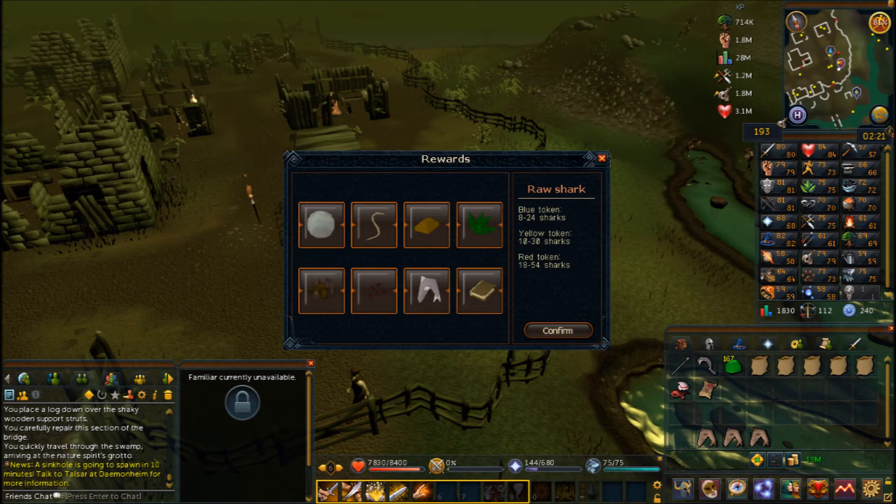Once you get a token from your follower at the end of a trek, click it anywhere to redeem rewards. Options range from pure essence to XP — XP type is randomly assigned. Blue tokens award less of items like raw sharks compared to yellow or red tokens, but blue tokens technically have a chance to award more at their max. Red tokens are much more consistently likely to award higher quantities than blue or yellow, so it comes down to you and your RNG.